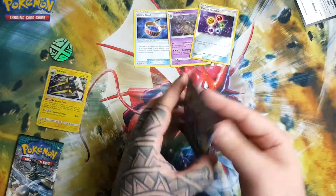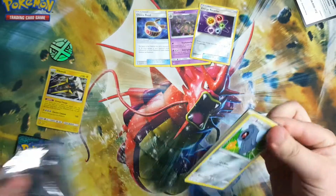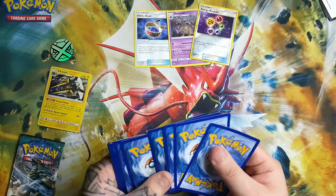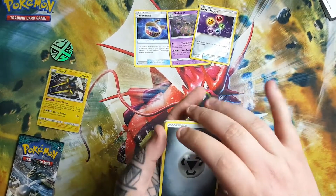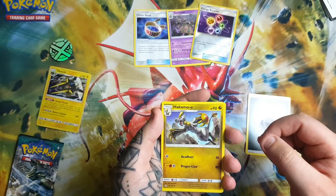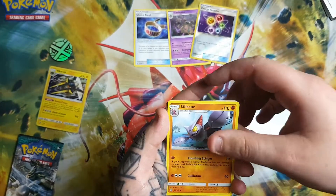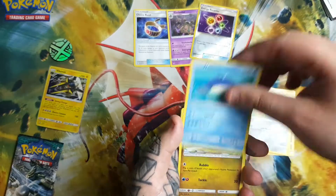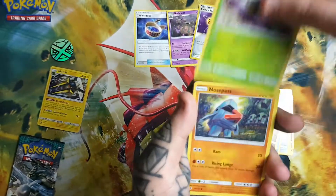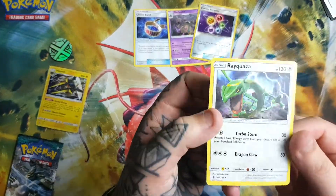Next we have the Rowlet pack. Metal energy, Hakamo-o, Broklit Hill, Gliscor, Beldum, Whirlipede, Goomy — oh look at the Goomy, look at the Goomy — Wimpod, Nosepass.